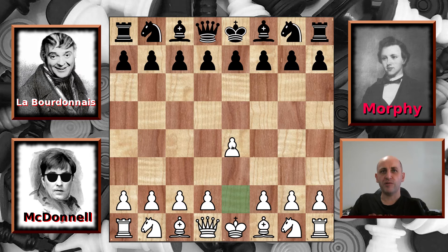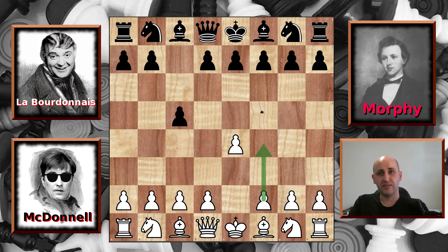We have E4 from McDonnell and C5 from Labourdonnais in response. And here all of the chess friends past, present and future are screaming at McDonnell just don't play f4. You've played this many many times in these last two matches and you almost always lose. Mr Walker who's writing down the moves sitting next to the board has got his head in his hands cringing because he also doesn't want f4. Labourdonnais probably placed bets with all his friends in the crowd as to what's going to happen. So McDonnell takes off his shades and he plays f4.